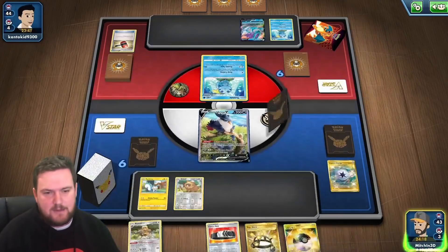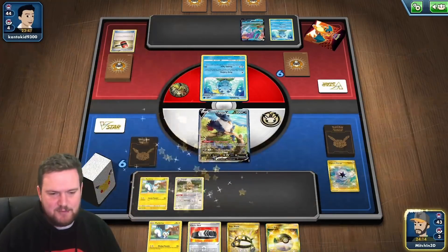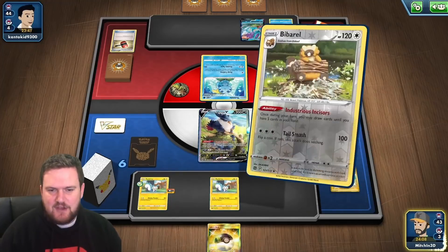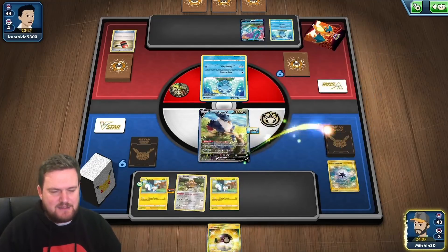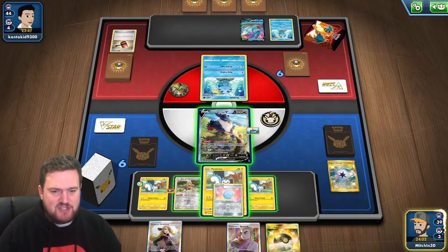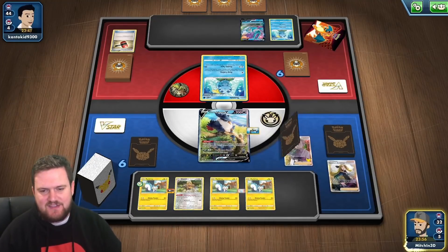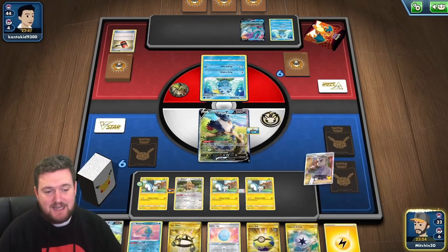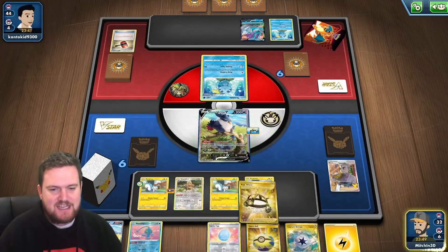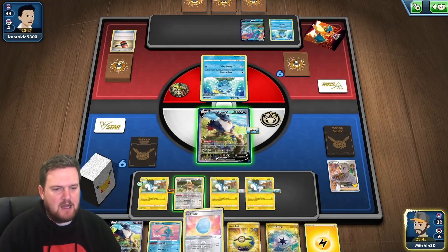Oh no! They've not done anything else. It's fine — we've got Pachirisu, we've got Bibarel, we've got the cards we need. Let's get ourselves going with Industrious Incisors. I really should have attached that to the bench. Let's put a Lucky Egg down and then Research. We can get rid of the Cynthia's Ambition — a really good card for these kind of budget, interesting decks where we're playing cards that aren't quite so popular.